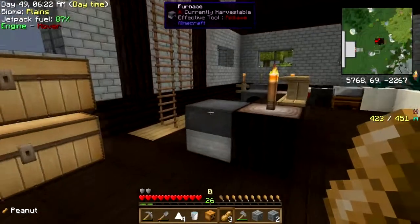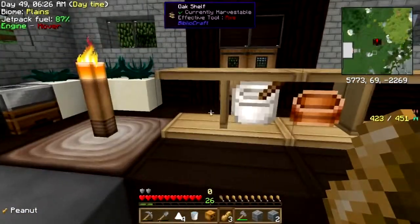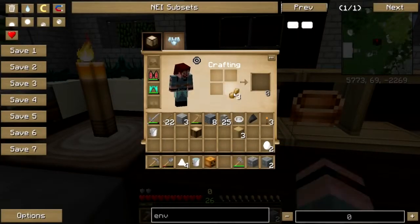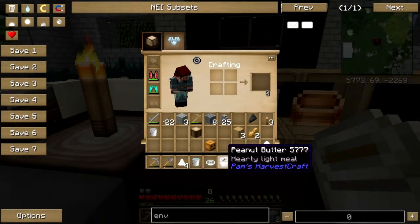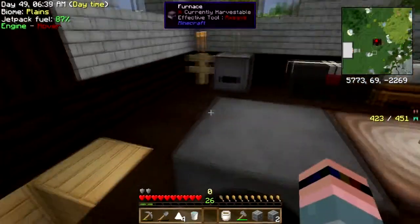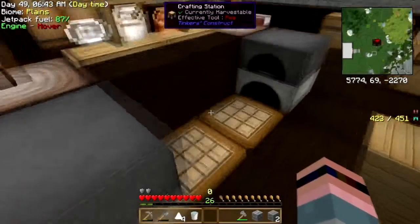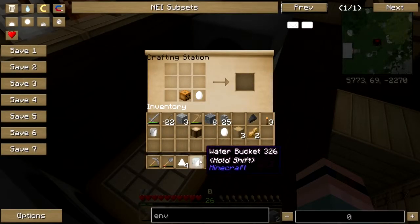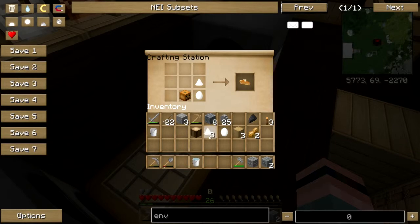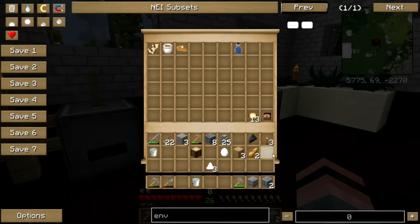Welcome back to a culinary quest. I'm starting to set up my own kitchen here so I don't have to go all the way to the museum to do certain things. I've got peanut butter - let's put that in the chest. I have one more thing to make here: pumpkin, egg, and some sugar - pumpkin pie into the chest.